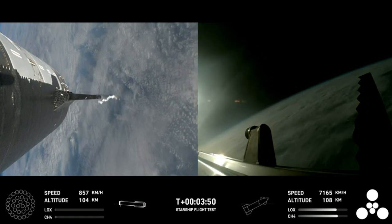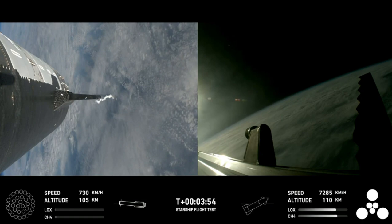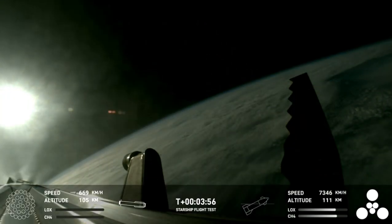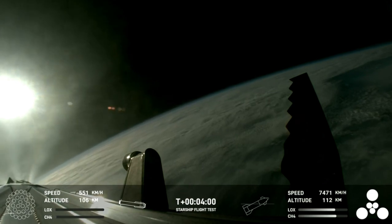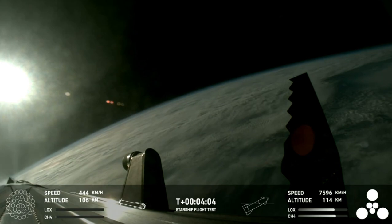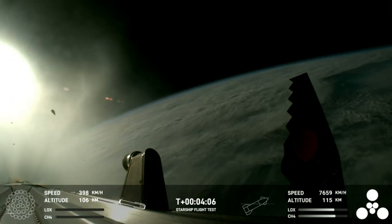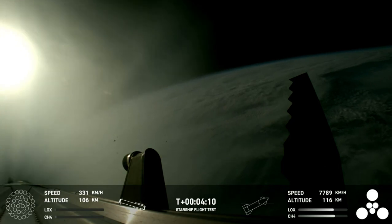We're only using the Super Heavy booster's 13 center engines from here on out. You'll be able to see that in the bottom left corner — those are the ones that can gimbal, meaning they move and change direction in order to change the thrust and steer the first stage back to Earth.